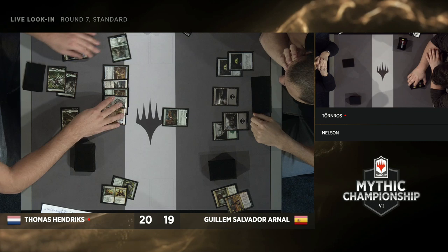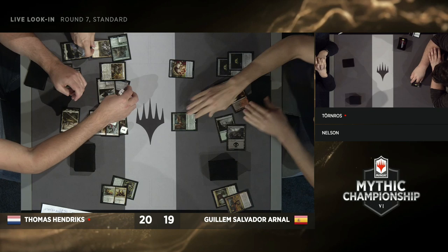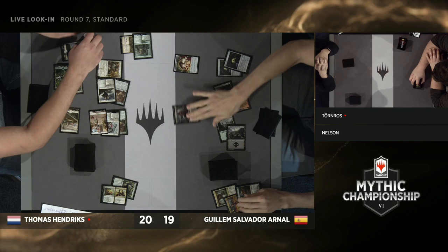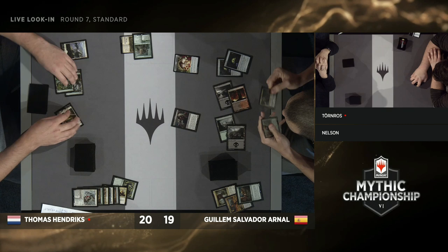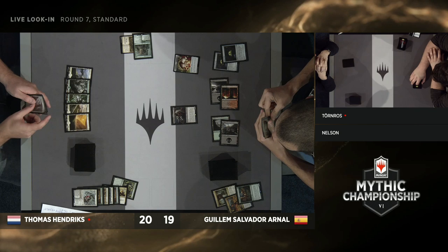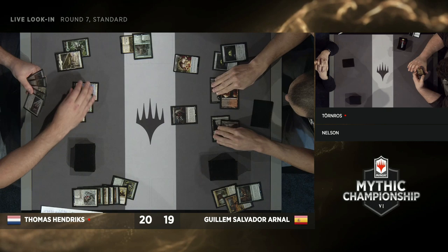Thomas could play four creatures and a Venerated Loxodon and nothing dies. Guillem is going to need something come up pretty quickly because Thomas Hendricks has the dream opener here. An Edgewall Innkeeper — times two! He's just going off this turn. When we popped in, he had a couple of random creatures on the battlefield and he's just drawn four cards this turn and is now playing a Loxodon for free. But this is a really nice play from Guillem — though all the creatures seem safe because they all had an extra counter, he sacked the Gilded Goose in response to the Massacre Girl trigger and that allowed everything to die. He needed all of it — he needed the sweeper and the Goose.